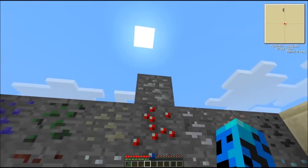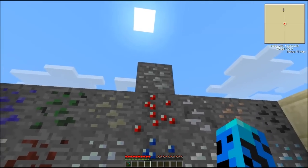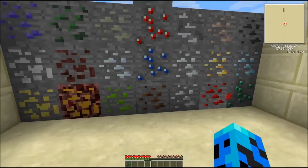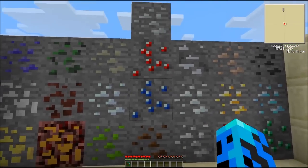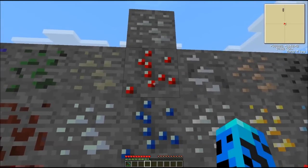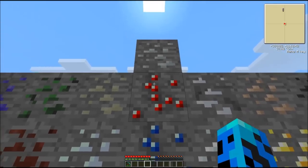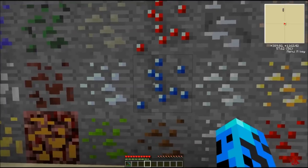This up here is lead ore. It's used for lead bars, and I'm not quite sure what else besides that. Sapphire and ruby — I know they had a use in Techit for making tools, but they've changed that. Now you use rubies to make energy crystals, which are more advanced into the game, and sapphires to make lapatron crystals, which are later into the game.